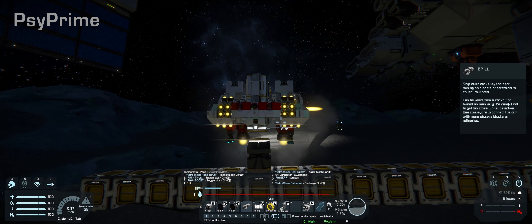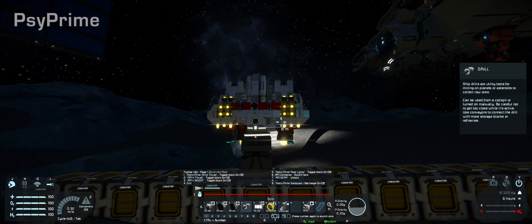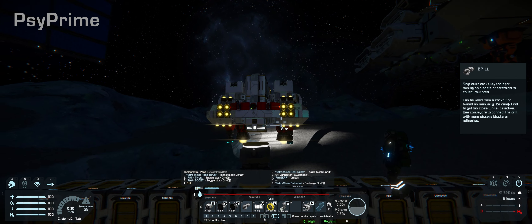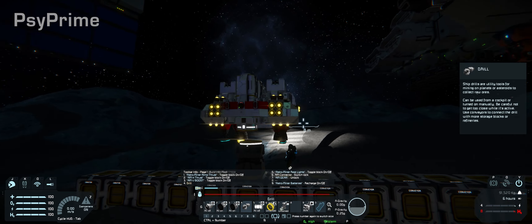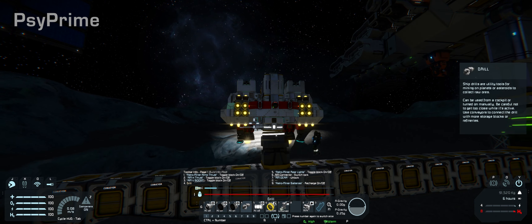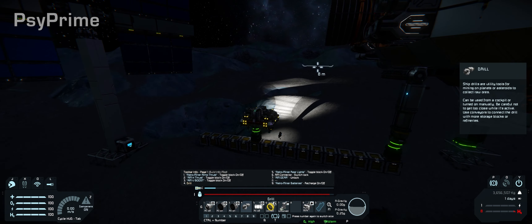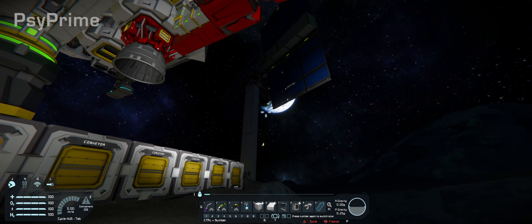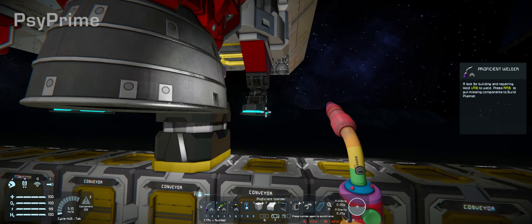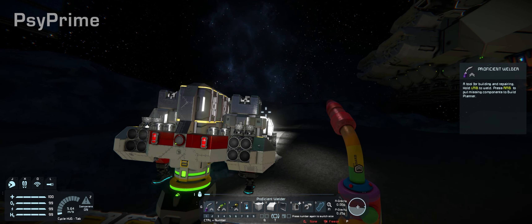Gently — don't go down anymore, just go forward. Straight forward. Drop down. Back a bit, don't do anything. Go down. Slightly forward, just a tad. Okay, you're locked. Got it. Let's check for any damage we might have done — nope, none. Connectors can take a bit of a bump.